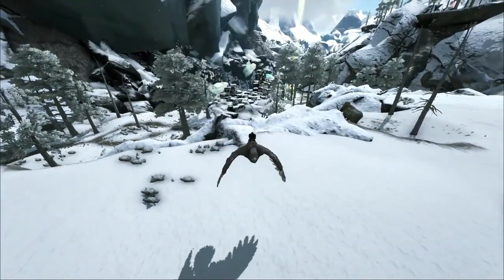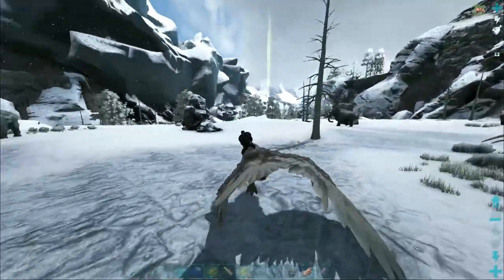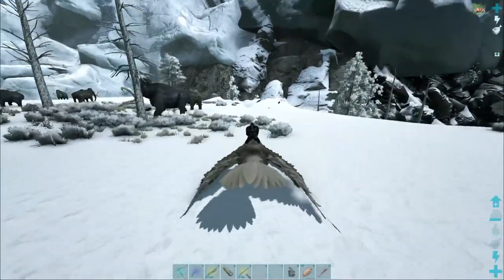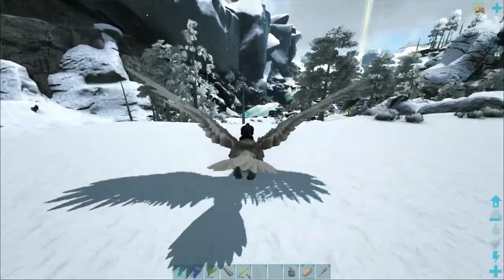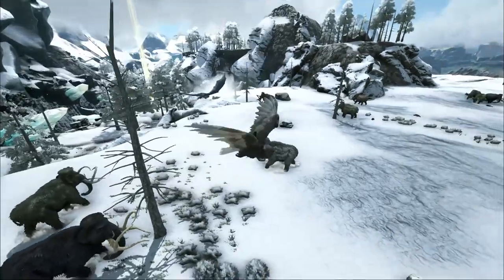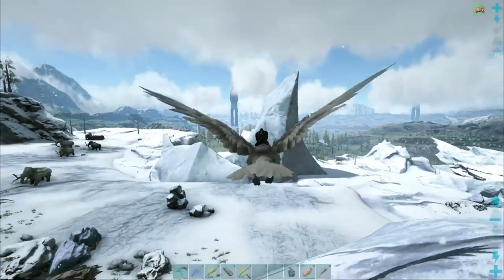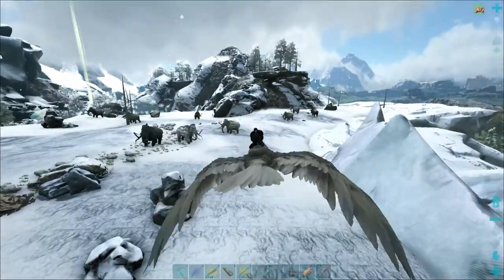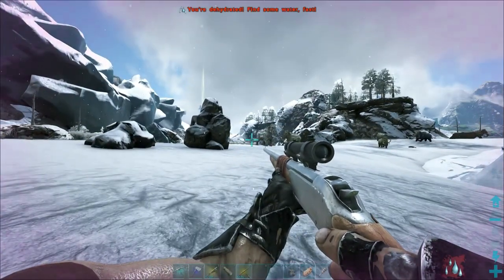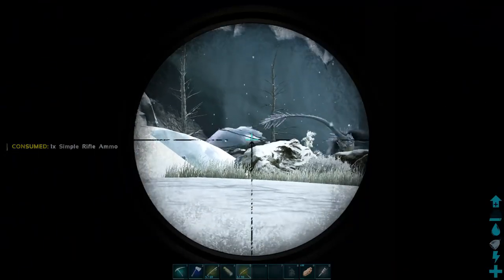Is he coming? Oh, there's two of them now - that might be a problem with the pteradon. There's got to be something to combat the ice breath, you'd think. I can't seem to get aggro on them with melee attacks - what's up with that? I really need a higher armor saddle for my argent. Kind of makes me wish I'd put more points into health instead of all into weight. Let's try a long neck rifle to get one aggroed on us. There's like four of them now.